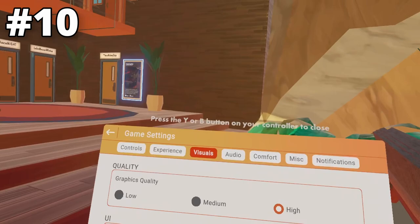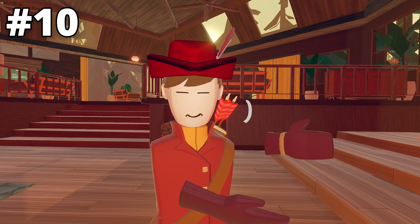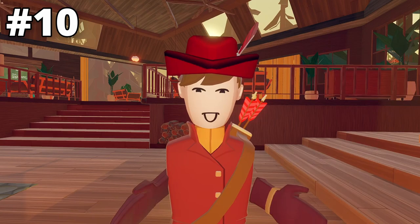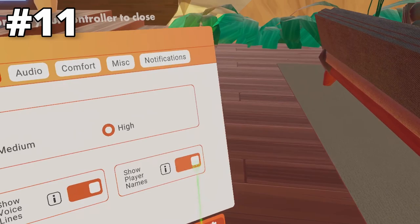We have two settings in Visuals — Show Voice Lines. As you can see, there are voice lines coming out of my mouth whenever I talk. By going into this setting, you can just turn that off in Visual settings. And now there are no voice lines coming out of my mouth when I talk. This also works for all other players.